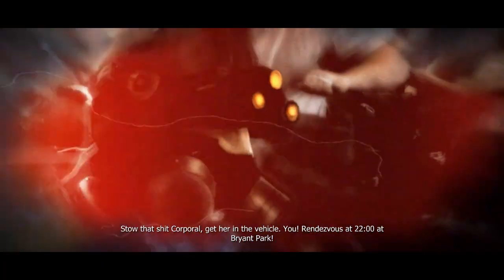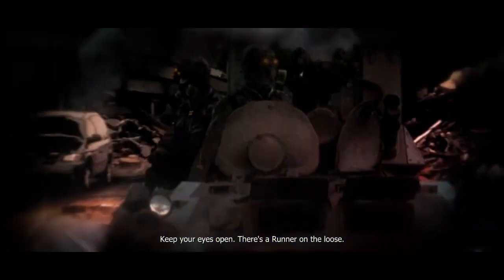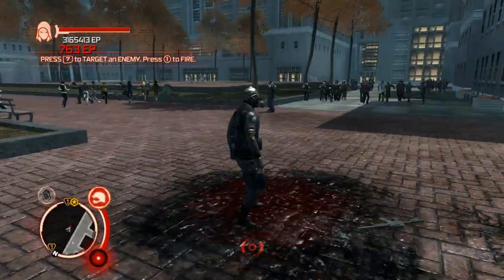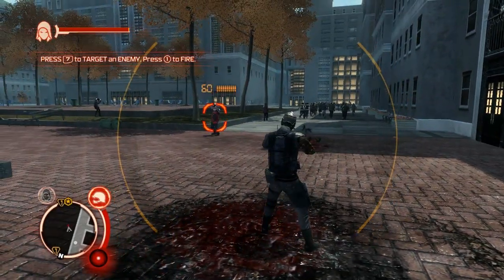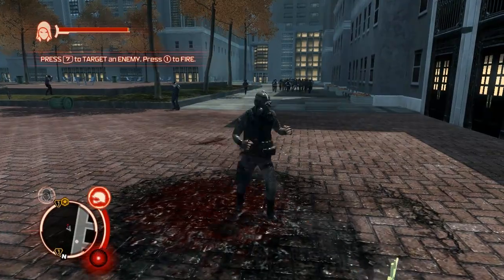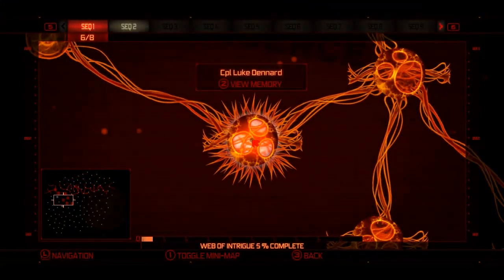Stole that, Corporal. Get her in the vehicle. Rendezvous at 2200 at Bryan Park. Keep your eyes open — there's a runner on the loose. Move! As long as a dead body is still moving, technically the guy is not dead yet. Good to know if you're accidentally killing people.